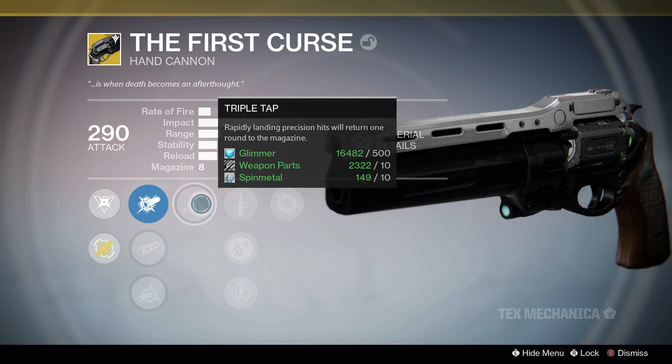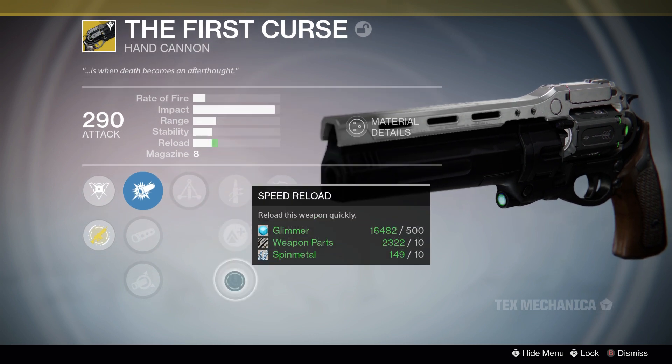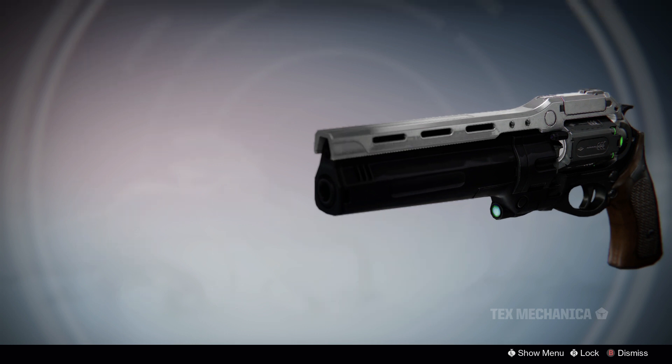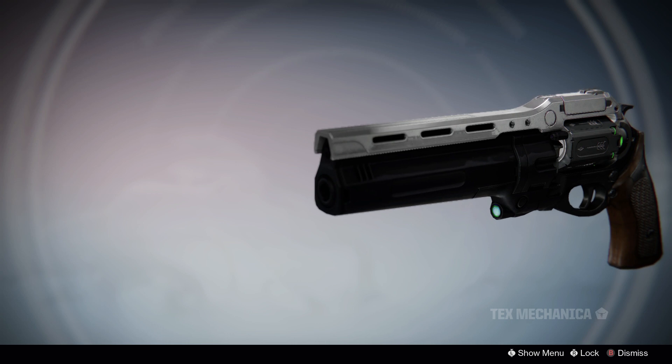It also gets Triple Tap for the first perk, Quick Draw, Lightweight, and Speed Reload for the middle tier, and the final perk called The First Curse, which on precision kills while aiming down sights grants an increase to range and stability until the next reload. This perk seems to stack with the Deadeye perk and gives a major bonus to range and stability, which are the gun's weakest stats.